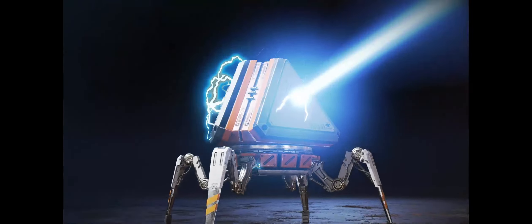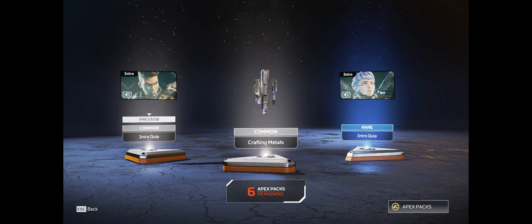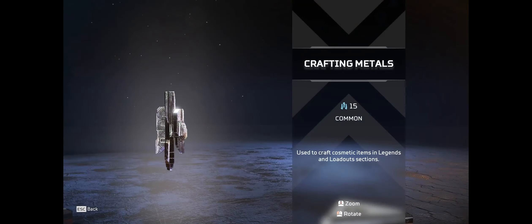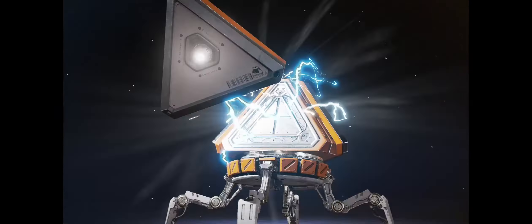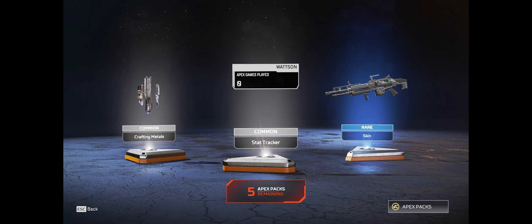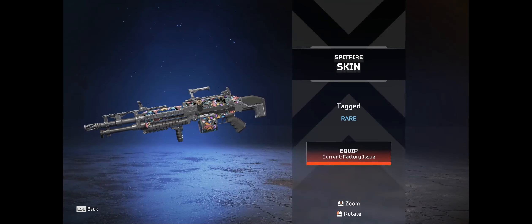The seventh Apex pack - let's see what we get. Two uncommon, one rare. We just got intro quips for Bangalore and for Valk, and then another common. And then a purple glaze skin - yeah, that's good for the Spitfire.